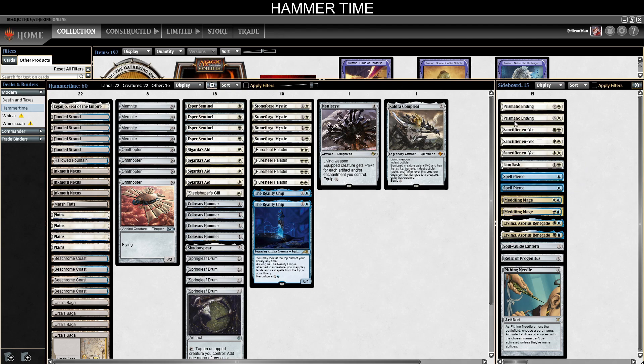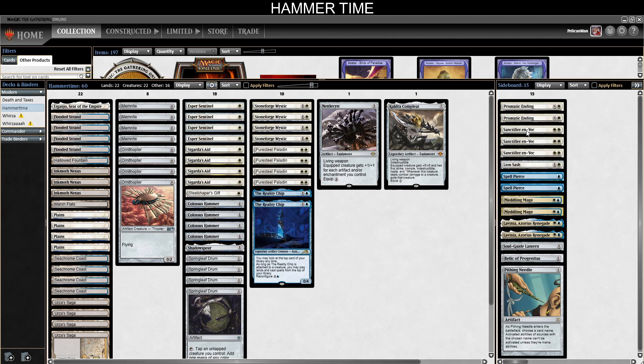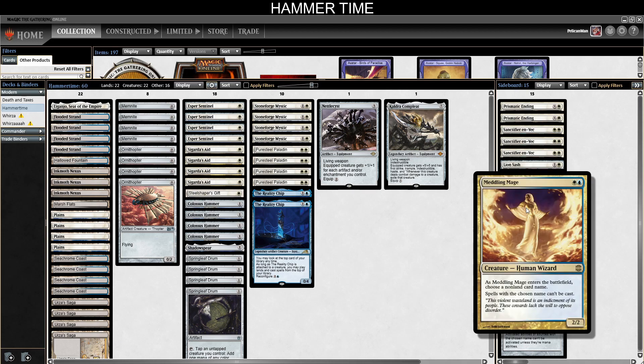The sideboard has changed a fair bit. We're testing Prismatic Ending once again over March of Otherworldly Light. The reason to be on March specifically would be to deal with Urza's Saga, but Prismatic Ending can hit more permanent types, so we're back on Prismatic Ending. Still three Sanctifiers, still the Lion's Sash, Relic of Progenitus, and Soul-Guide Lantern as grave hate — all tutorable via Ossia or Stoneforge. The Phyrexia Nidal is obviously really good, two Spell Pierce, two Lavinia still, and we've added two Meddling Mage.